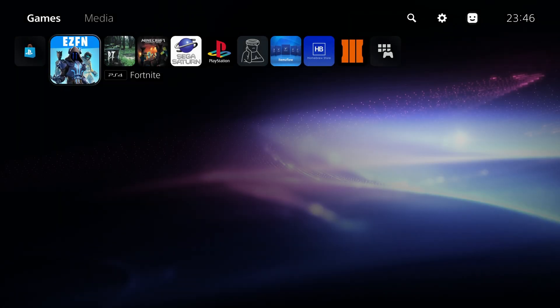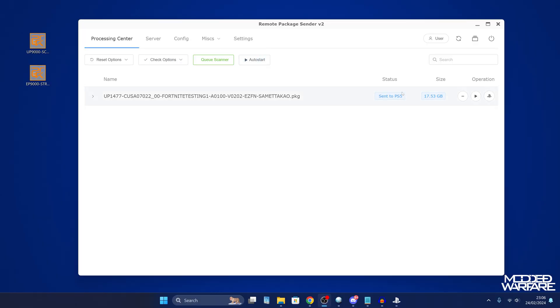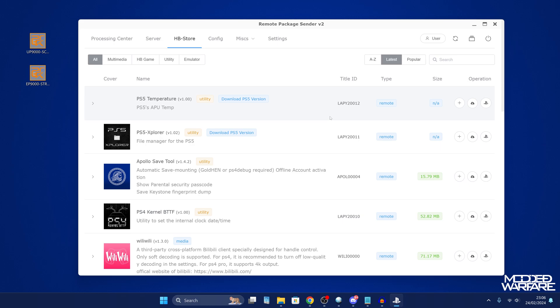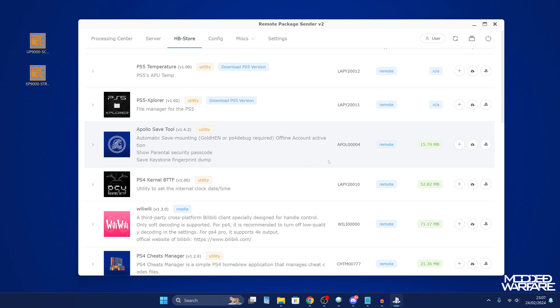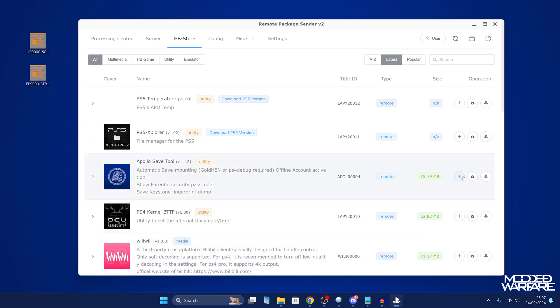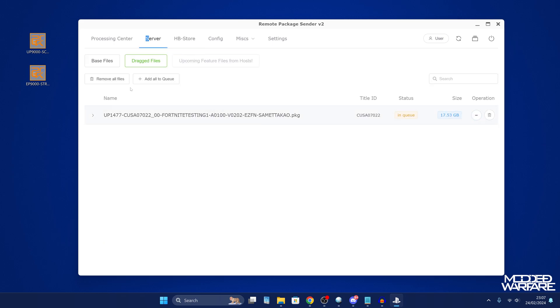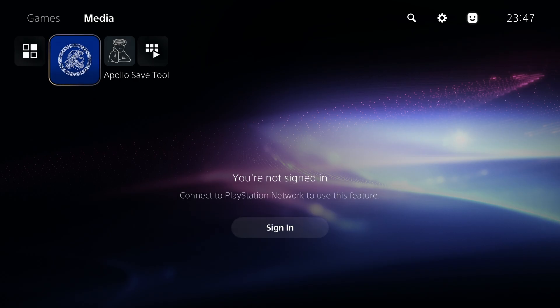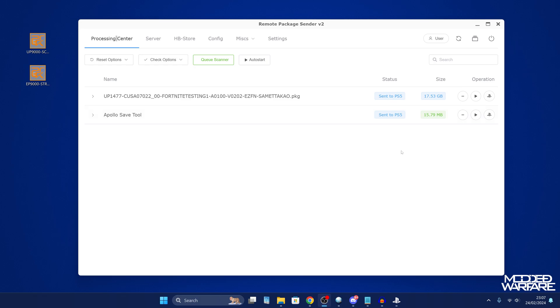This is a really awesome feature now built into ETA Hen on the PS5 — something that's been a staple on PS4 for years. There are a few other tricks: in Settings you can enable the Homebrew Store tab, which connects to package-zone, the homebrew store for PS4 and PS5. You can install applications directly from the store — just add something like Apollo Save Tool to the queue and install it. You'll likely need to increase the timeout since it's downloading from a remote server, but it works great.